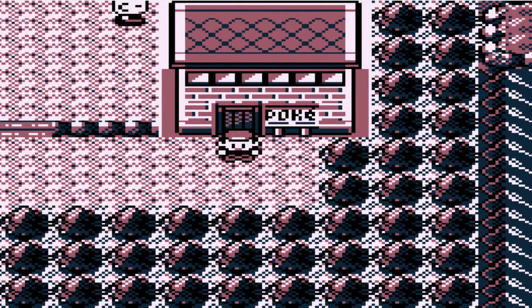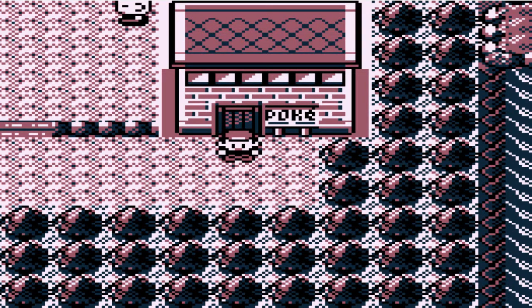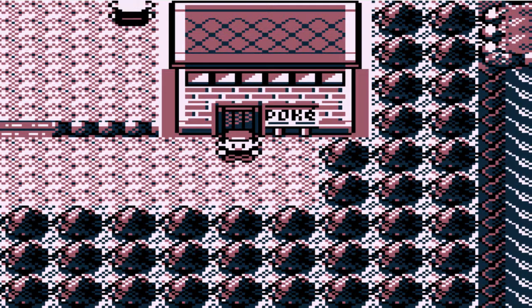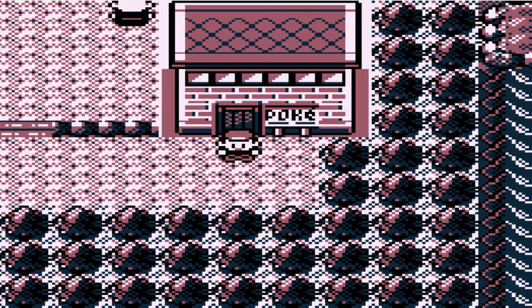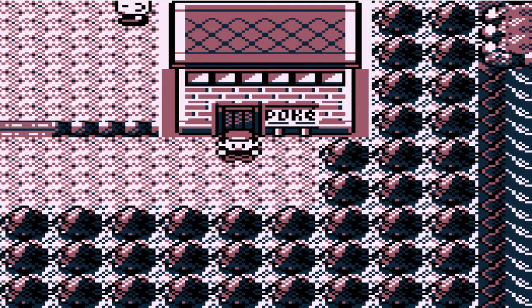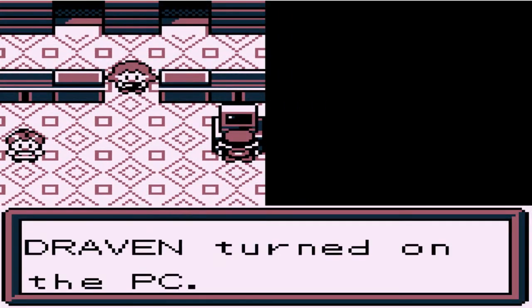Hey, what's up guys? It's me, your badass host, Draven, and welcome to another episode of our Pokemon Brown walkthrough. So in our last episode, we went through the Safari Zone - I think it's just called the park, guys, really, it's just the park. We went to go capture Mewtwo, and now we gotta go take a look at these two legendary Pokemon we caught in this area.